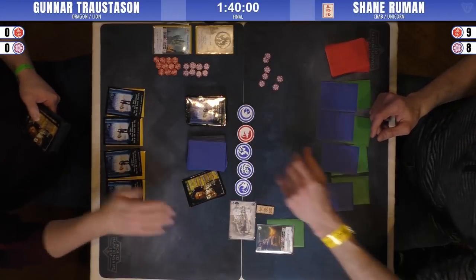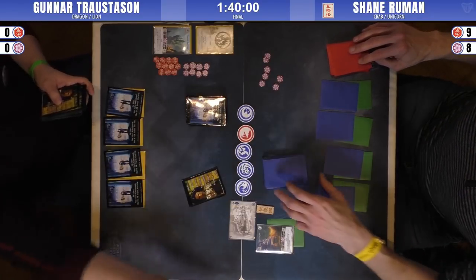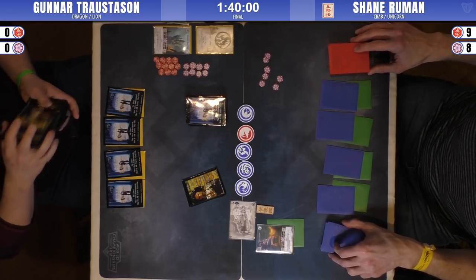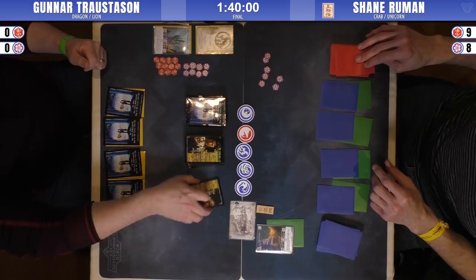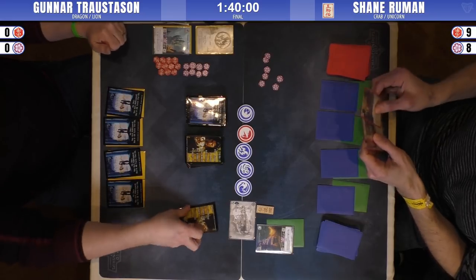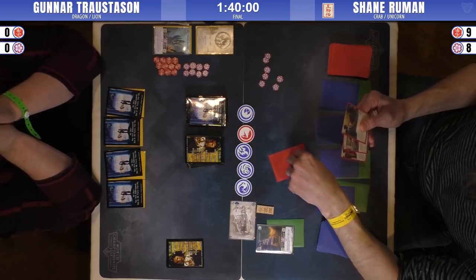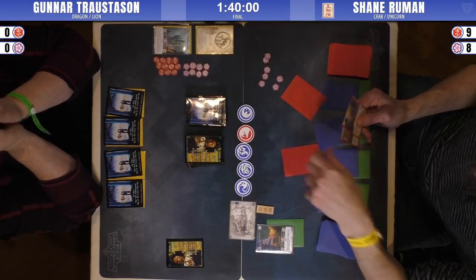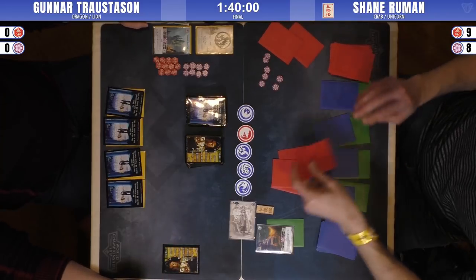Welcome to the final match of the 2018 BreakoutCon L5R Festival. My name is Victor, and I'm here with Jigoku Online expert Tony. We've got Shane, the top-ranking Crab player in Swiss, who has made it through all the Crane decks to the final against Gunnar, who's playing a very interesting Dragon paired with Lion deck - something I never thought I'd see at a top table.